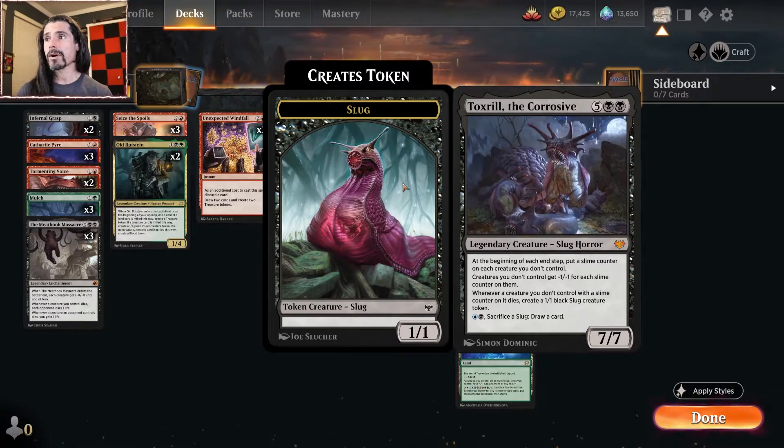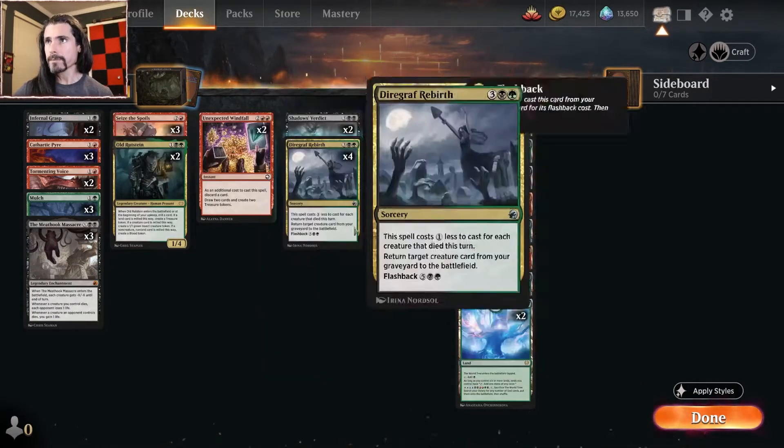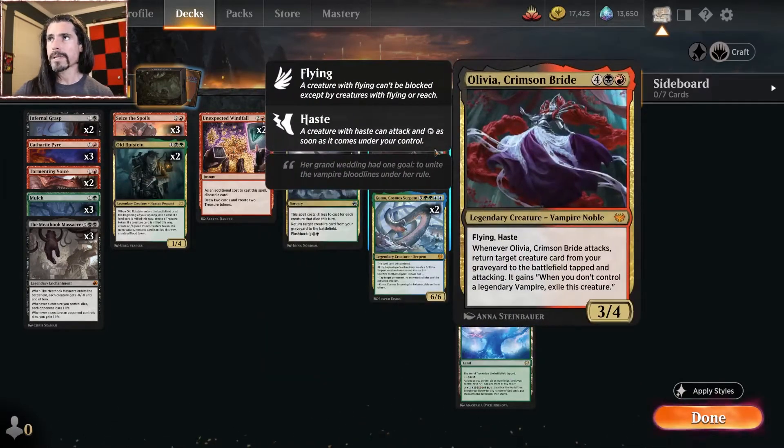Toxerol the Corrosive is a five black-black slug horror, seven-seven, from Crimson Vow. At the beginning of each end step — both yours and your opponent's — put a slime counter on each creature you don't control. Creatures you don't control get -1/-1 for each slime counter on them. Whenever a creature you don't control with a slime counter dies, create a 1/1 black slug token. For a blue and a black, sacrifice a slug — including itself — to draw a card. This card is a one-sided board wipe, it's card advantage, it does it all game. Getting this thing down early is sweet.